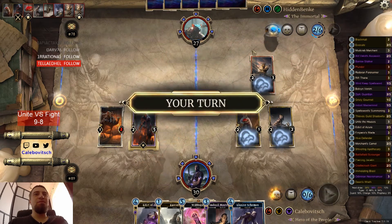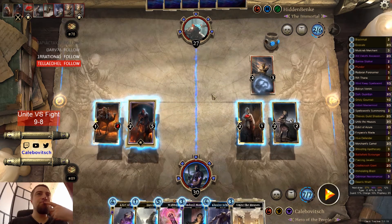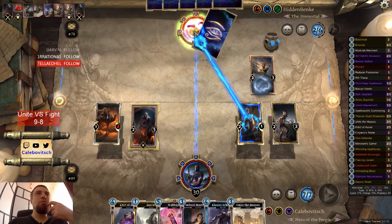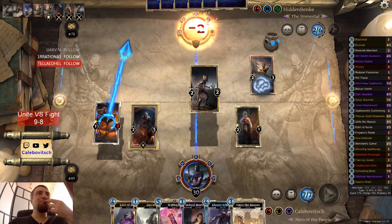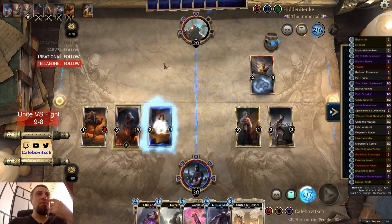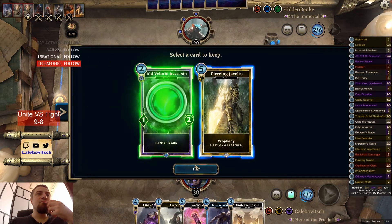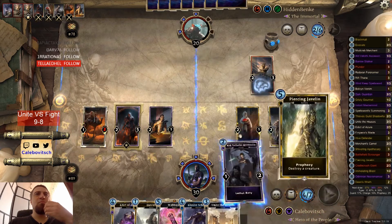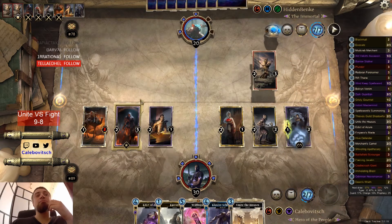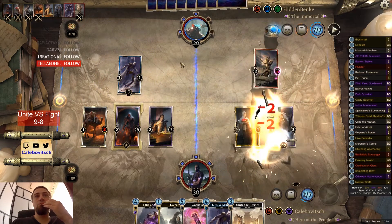I only need one shot. What do we wanna kill? This one? Sure. We got Unite the Houses — finally know how to achieve this. Let's play Mastermind here. Take Assassin. Play Assassin — I slay the unworthy. Assassin can get us bulking. Nice try, care to go again? They missed their shot.